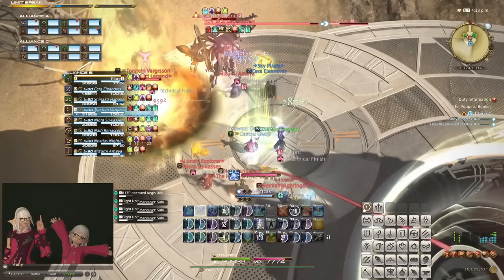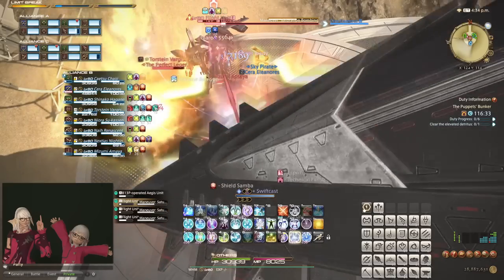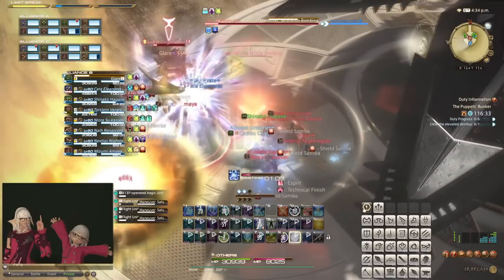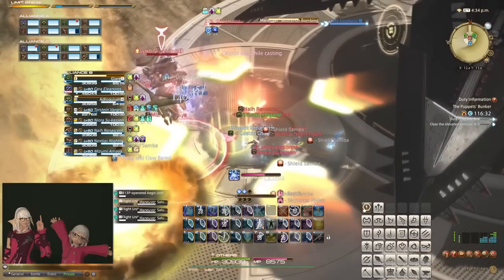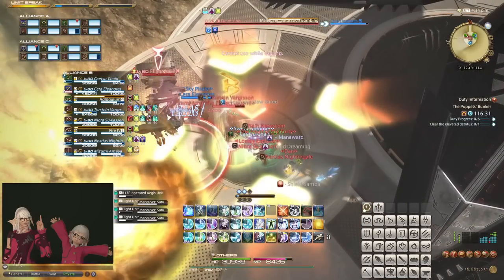Number 1. Stack Markers. Signified by a blinking bright yellow circle with inward pointing arrows, or a line of inward pointing arrows, this indicates that an attack is going to land on the target which spreads its damage equally between all targets within the circle.